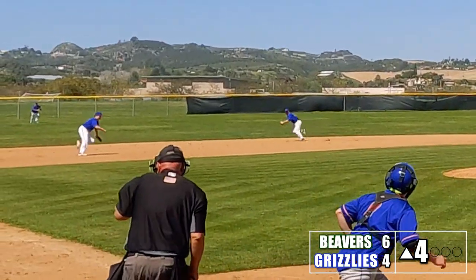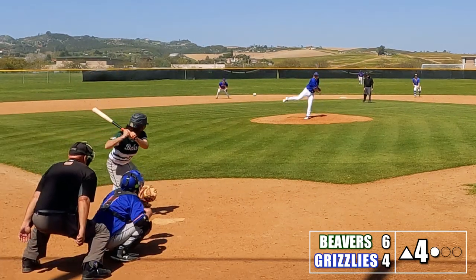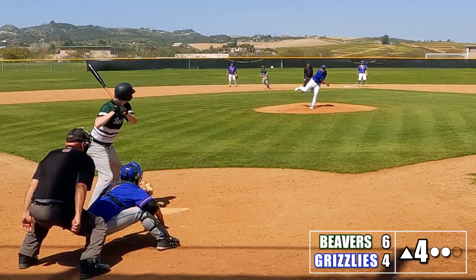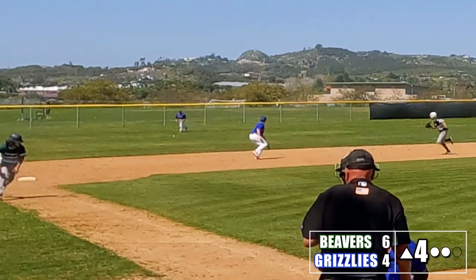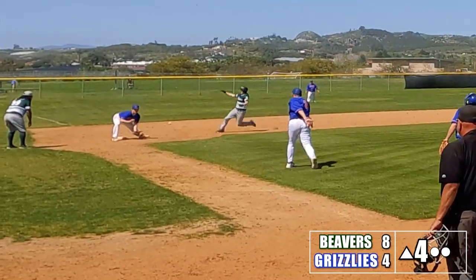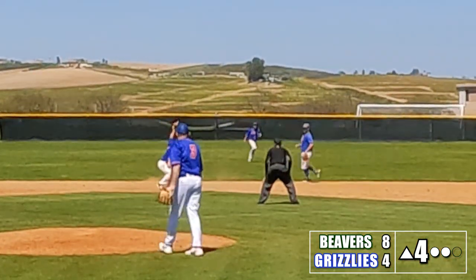Corey leads off the fourth with an infield single — good range by the shortstop, but his throw has no chance. Kyle strikes out looking for the first out. Robbie pulls the ball on the ground; the Grizzlies get the force out at second but can't turn two. David turns on a pitch right down the line for a base hit, and I take a walk to load the bases again. Jake gets a base knock with bases loaded, scoring Robbie and David — two runs score, and I slide into third safely. The Beavers now lead 8-4. Jake tries to steal second but gets thrown out, ending the inning.